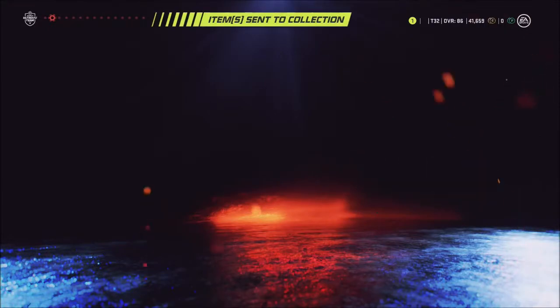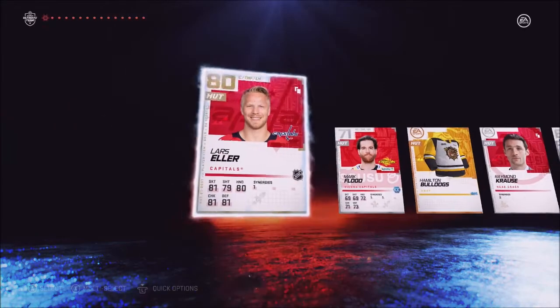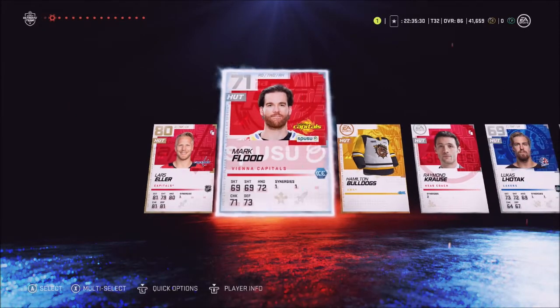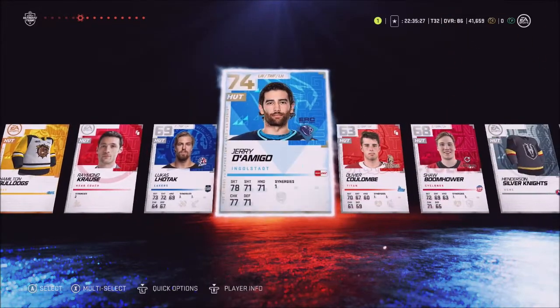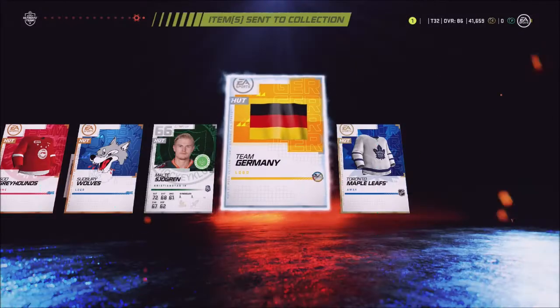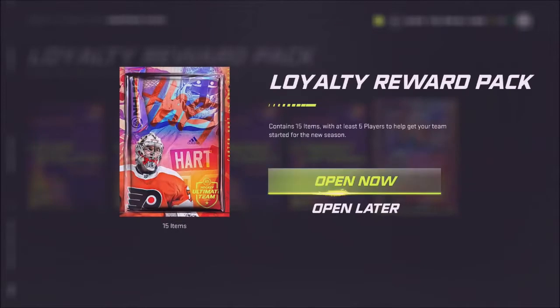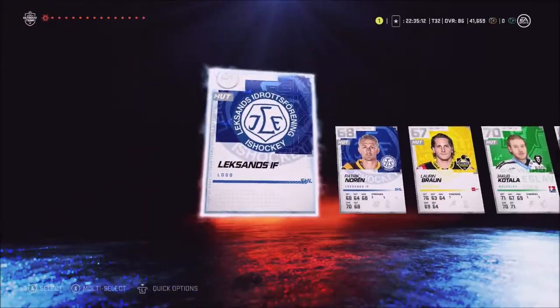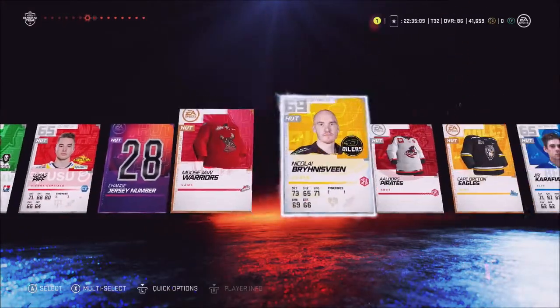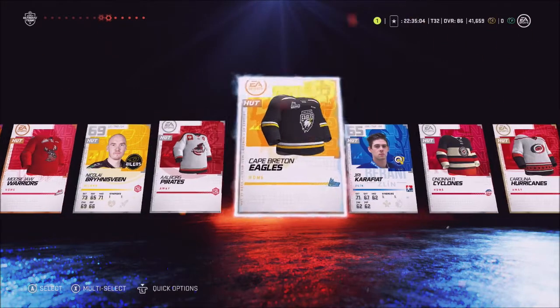We didn't really get anything — icon or flex. I don't think we got a gold player that time, but it is what it is. Two more of these bad boys. Larry Zeller — won't make the team, but these gold NHL players will be useful for selling or completing team builder sets. Hopefully EA allows us to upgrade those 85s to higher overalls just like the icons.